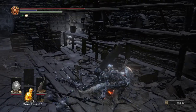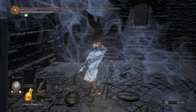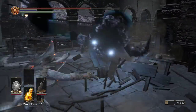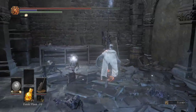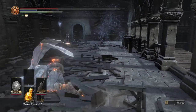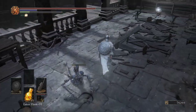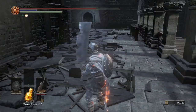I didn't realize there was something here — oh, an ember, nice. So we're just gonna go and get attacked by humanity sprites, and I think that ends the onslaught. You gotta kill this guy. Except I guess these guys. And this was the Great Soul Dregs. This is where we came in, in Lothric, from the roof.